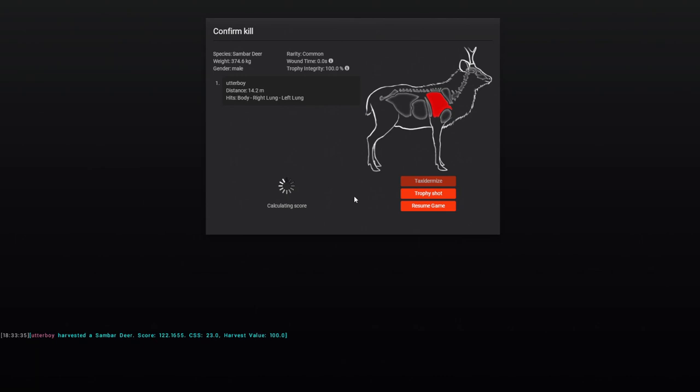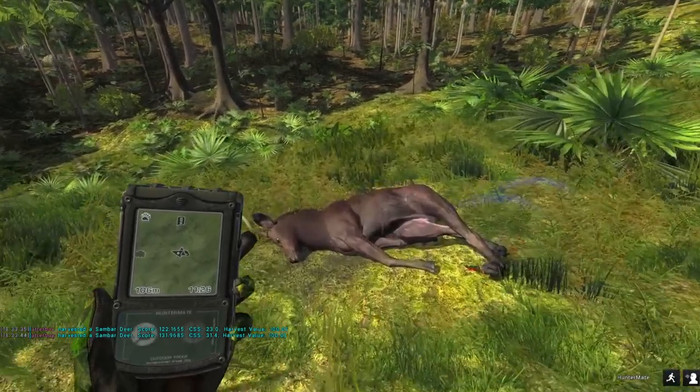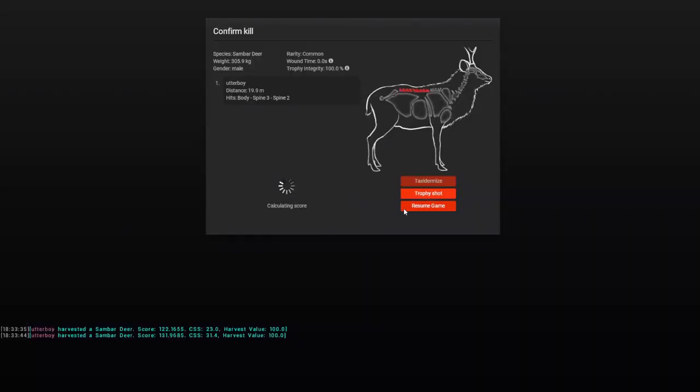This is usually what happens — they get a bunch of females, a couple of males, and then it is all good. Let's just claim these, or this last guy, which I spineshot.